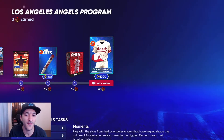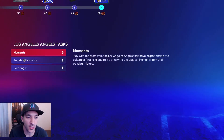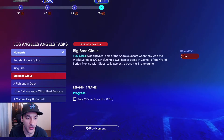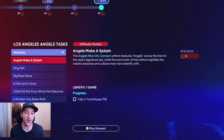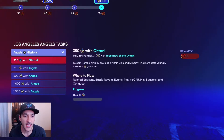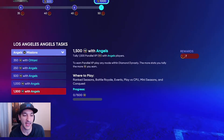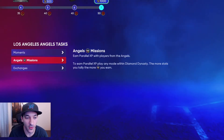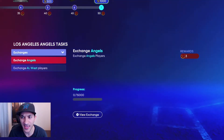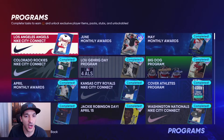You also get the City Connect uniforms for the Angels — I kind of like them, not sure if that's white or cream and red, but they look pretty nice. You'll have to do six moments, all hitting ones since they're all with Ohtani. Then there are Angels missions where you use Ohtani and get 1500 parallel XP with Angels players. You can also do exchanges, but we never recommend that.